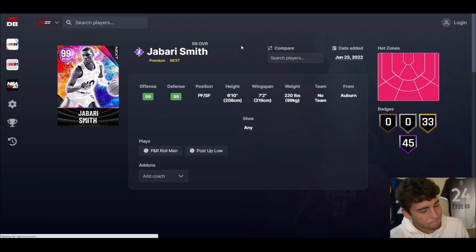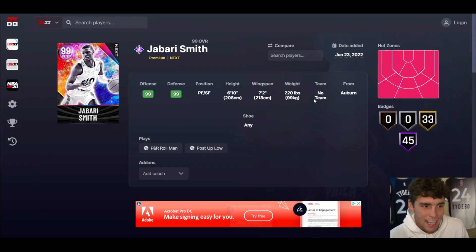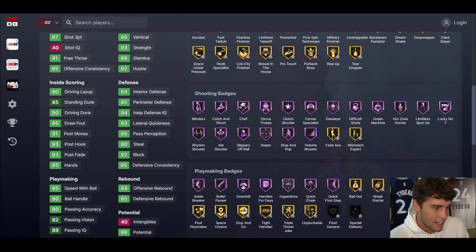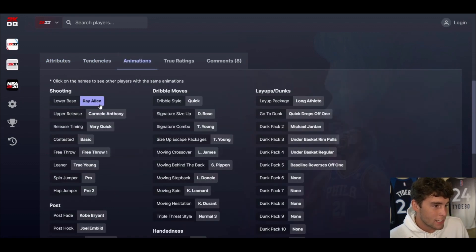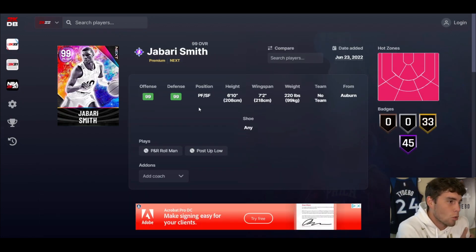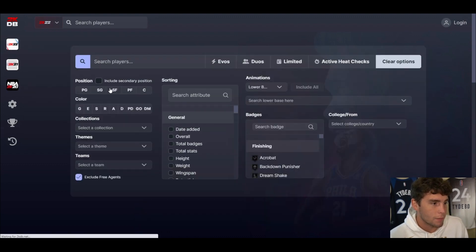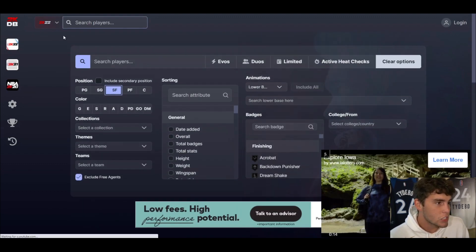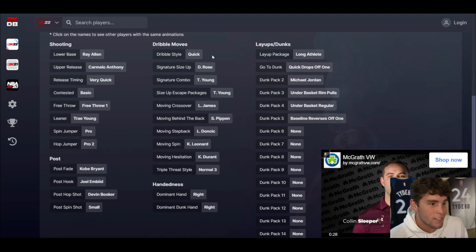Jabari Smith is up next, and he's probably just going to be a better player than Keegan Murray. 6-10, 7-2 wingspan, 97 three-ball, 90 driving dunk, 85 standing dunk — basically every stat and badge in the game. Animations: Ray on Very Quick, Trey Young leaner, quick dribble style D-Rose, Tray size-up escape, Scotty move-by-the-back. You're looking at the new best small forward in the entire game. There is not one small forward in the game better than what I just saw. Jabari Smith at 6-10 with Tray size-up escape and D-Rose dribble — he's got it in MyTeam.